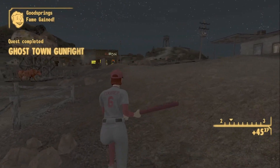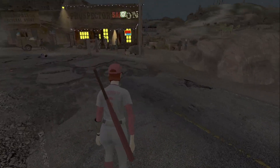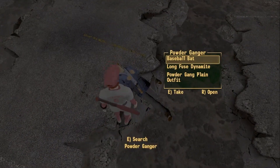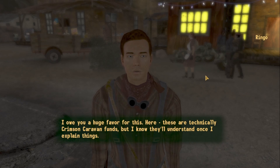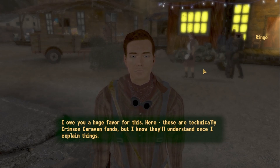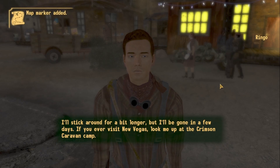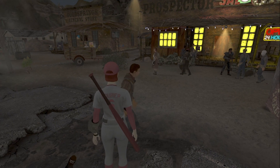All right powder gangers, no need to be sore losers — we had a fair fight, I mean game. We won! Home field advantage and everything. Maybe next time we'll have a game at the NCRCF. One of the dead powder gangers has a baseball bat — definitely taking that. Ringo rewards us with caps: 'These are technically Crimson Caravan funds, but they'll understand once I explain things.' I tell him to let them know about the sport of swatting — maybe some of them will want to try it out themselves. Ringo says he'll stick around but will be gone in a few days; if we visit New Vegas, look him up at the Crimson Caravan camp.